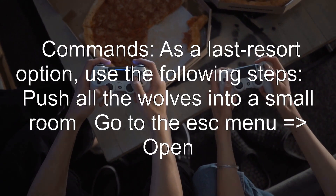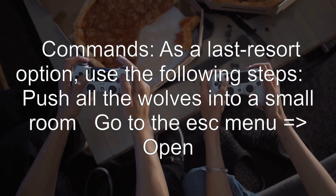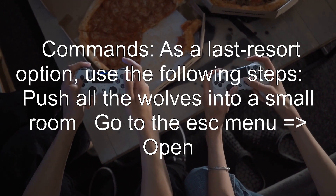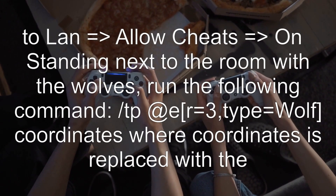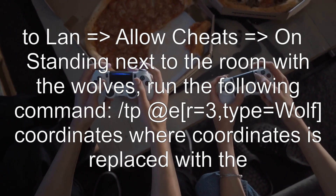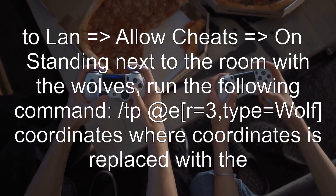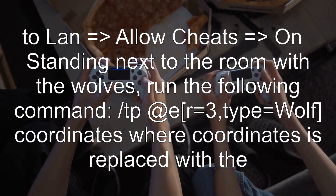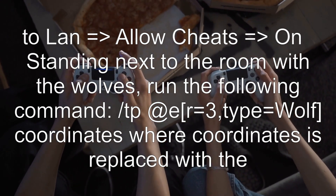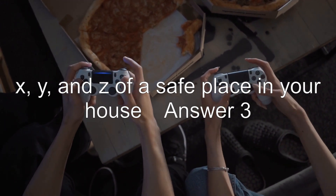Commands: as a last resort option, use the following steps. Push all the wolves into a small room. Go to the ESC menu, then Open to LAN, then Allow Cheats set to On. Standing next to the room with the wolves, run the following command: /tp @e[r=3,type=wolf] coordinates — where coordinates is replaced with the X, Y, and Z of a safe place in your house.